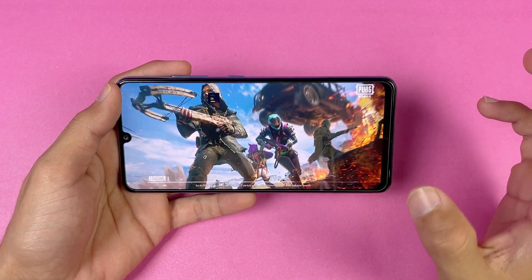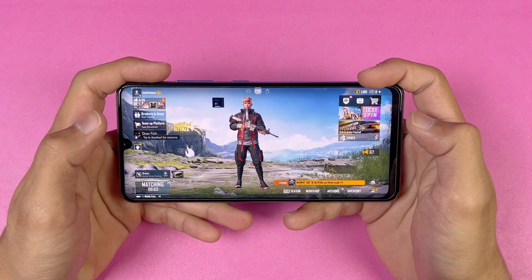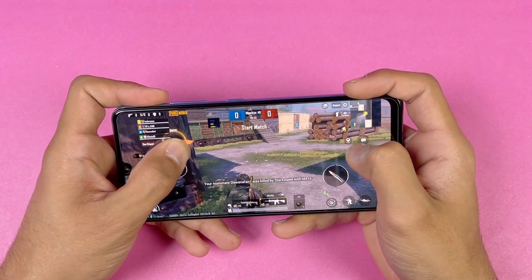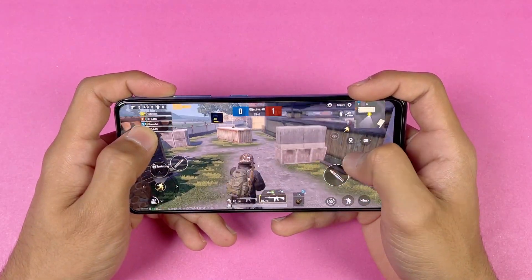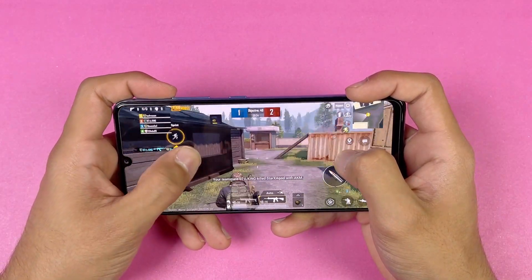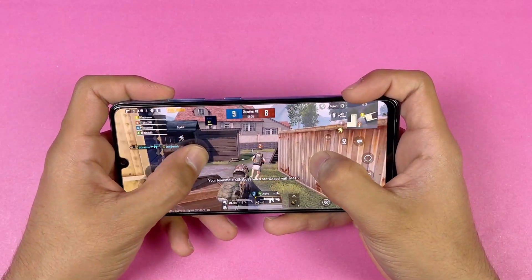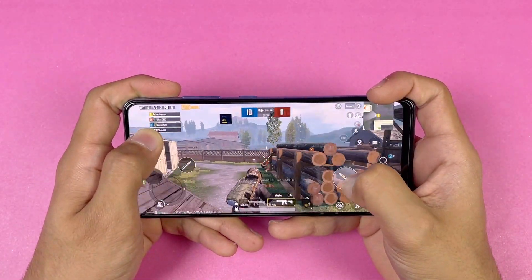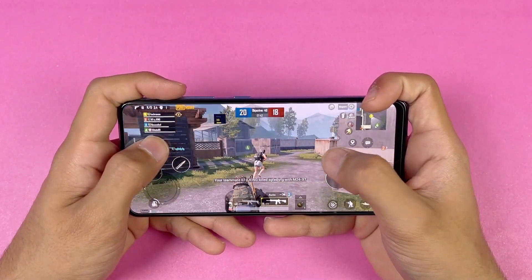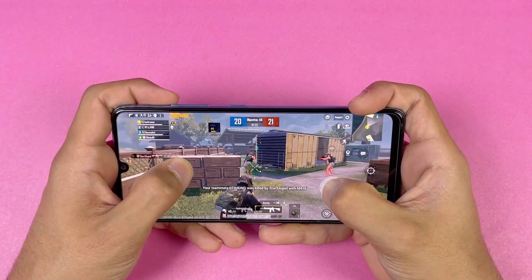Now let's play with balanced graphics ultra frame rate and see if we get any FPS drops. The game has started — no issue, no lag, no FPS drop right now, maintaining 40fps gameplay, which is really good. You can see the A32 is performing very well in PUBG Mobile with balanced graphics ultra frame rate. I also don't see any heating issue right now.